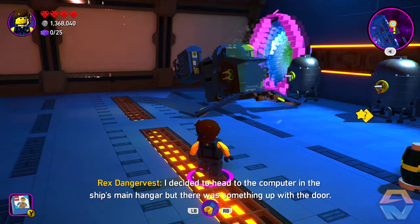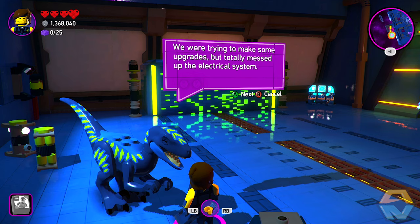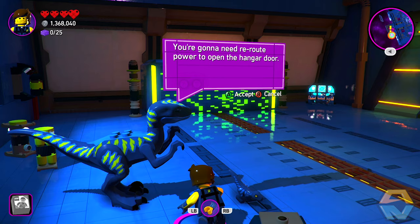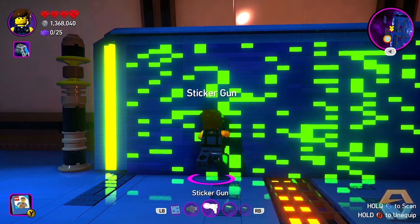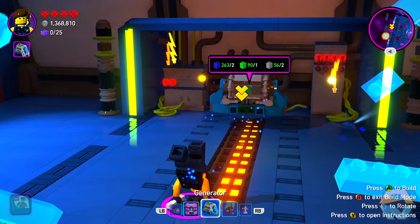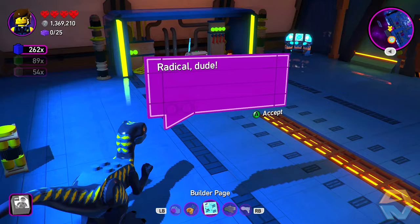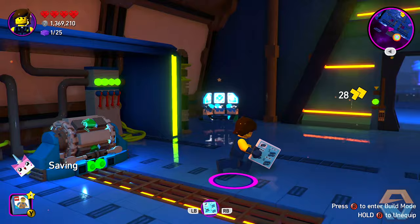I decided to head to the computer in the ship's main hangar, but there was something up with the door. A crew member said: 'Welcome home — we were trying to make some upgrades but totally messed up the electrical system. You're gonna need to reroute the power to open the hangar door.' First we need to break through. There we go — now we can build ourselves a generator. We've received the floppy disk. Let's head to the mainframe.